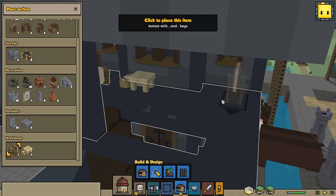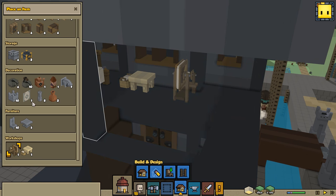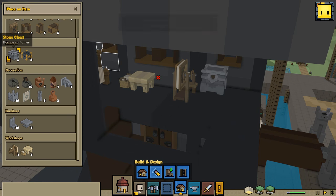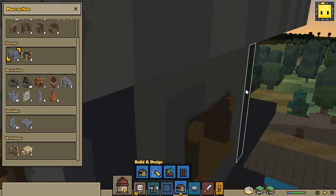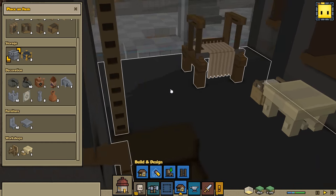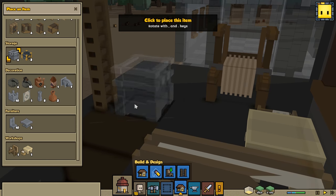We're going to put the loom right in the corner there, or maybe not in the corner - I want some room. If we do it like that, we have some room to put some chests in here. Every one of the trades is going to have their own little storage area in the form of chests, so they don't have to go running all the way down to the common area. We're going to build a ton of these things because we have a serious use for them.